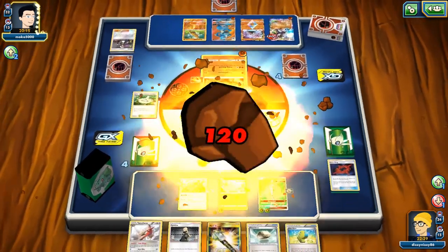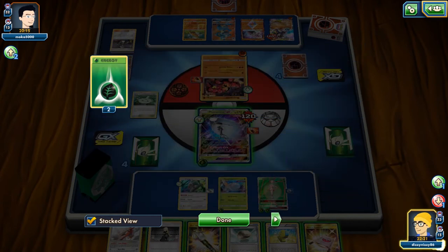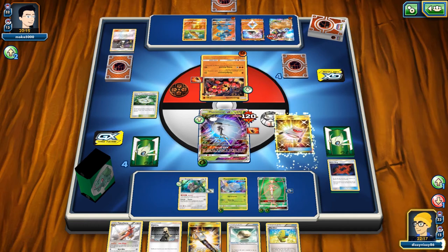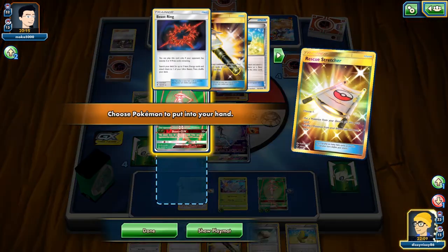This is where Acerola comes in very clutch — we can just scoop up our damaged Pheromosa and bring up a fresh one. They actually decide to go with the one with the Fighting Fury Belt. I don't necessarily think that's a great play, but given what they had in hand they couldn't do anything with Lucario. I'm not sure why they wouldn't just let him take some damage. We need the Rescue Stretcher but should be able to find it in the deck.